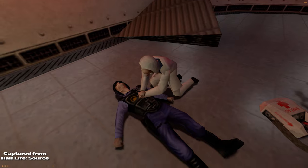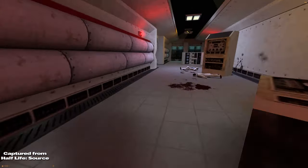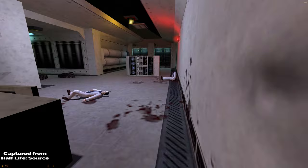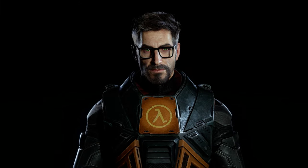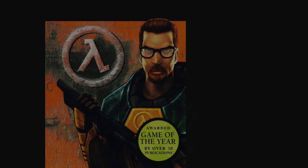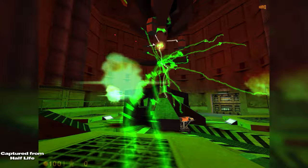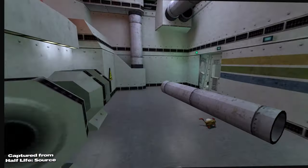Half-Life — where lab coats meet laser beams and nerdy scientists moonlight as interdimensional pest controllers. Meet Gordon Freeman, your average nerdy-looking theoretical physicist that is concerningly good with a gun. You begin the game travelling to your lab in a frustratingly long monorail ride, and after a quick science experiment goes sideways — alien invasion! — releasing a barrage of strange creatures on the base.